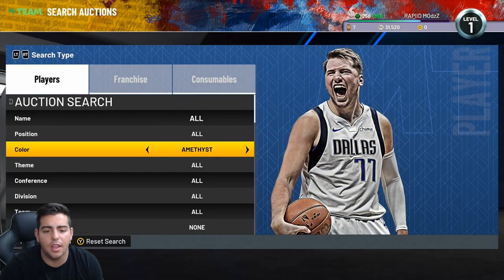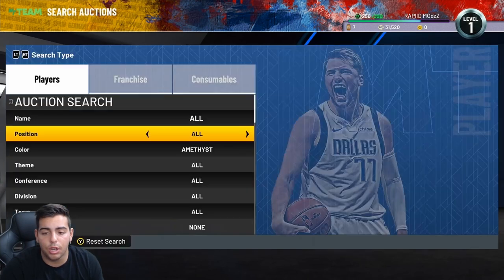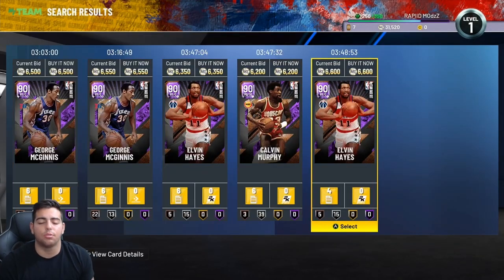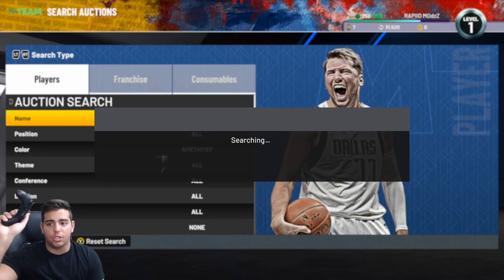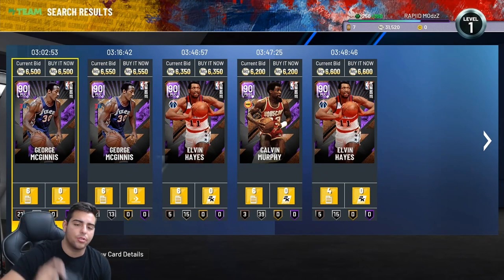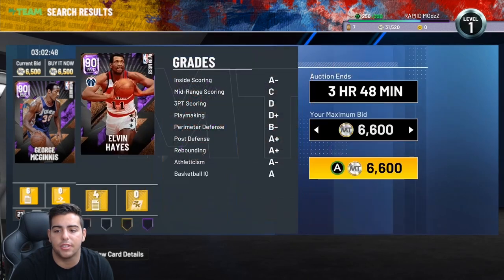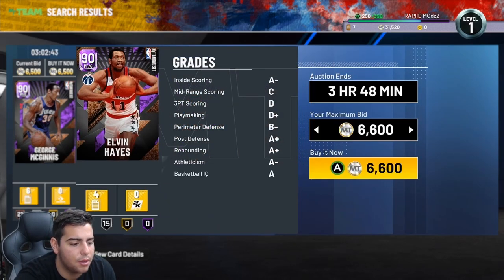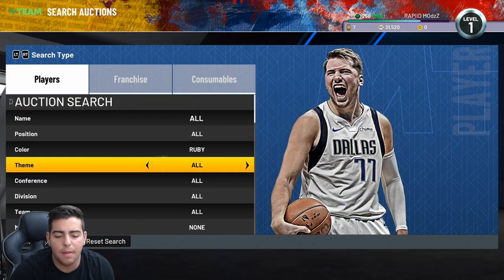Pretty much how you use the auction house is through maximum buyout. When you look up cards, you just want to use maximum buyout. To refresh, all you have to do is press Start, press B, press Start — that refreshes the auction house. The bid is on top and the buyout is on the bottom. That's pretty much how you do it — very simple.